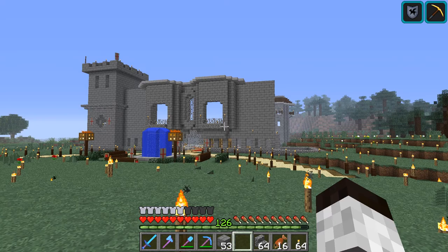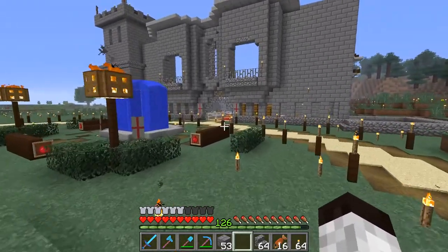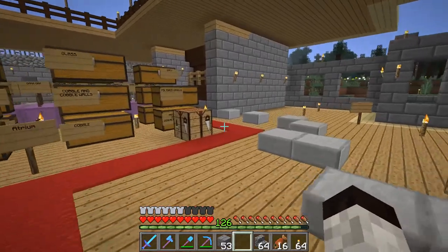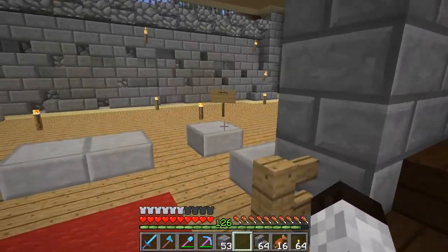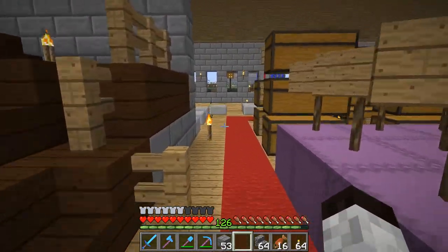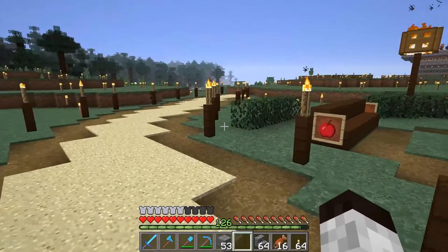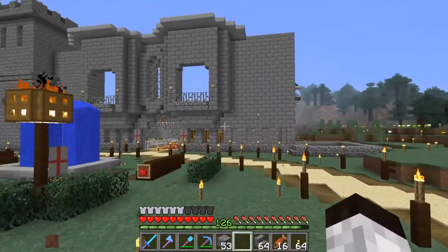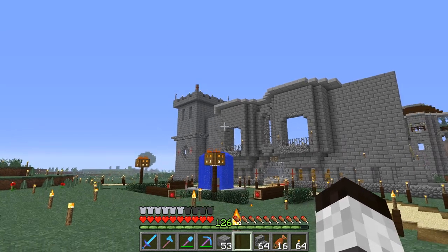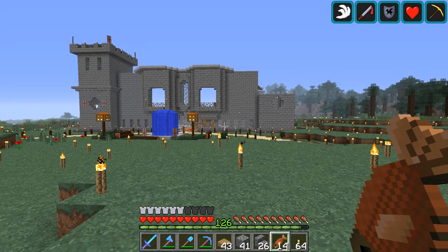Right now I'm just getting a structure — we can worry about texturing later. I also want to show that my storage area will eventually be down below. The current thought is: since there's a stairway here, the main stairway that goes up and around, back here where this birch is I'm going to have a doorway that takes me down to a dungeon or basement area, and that's where my storage will be. Building out this tower is tedious — it's a lot of back and forth, and not easy.